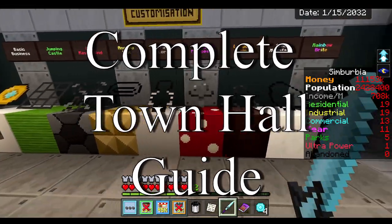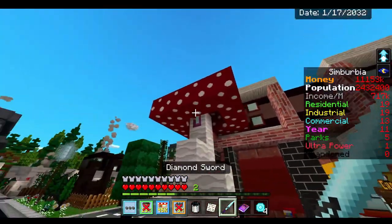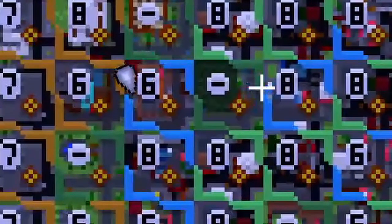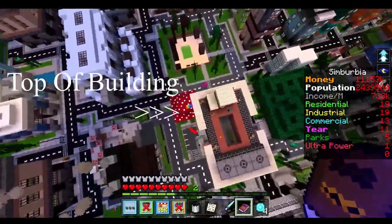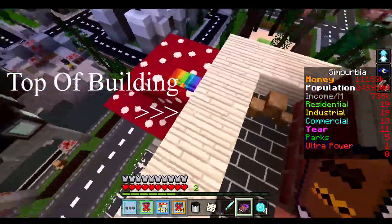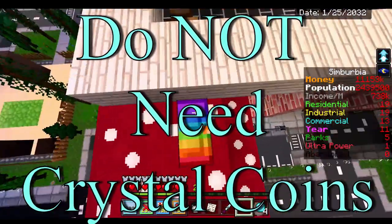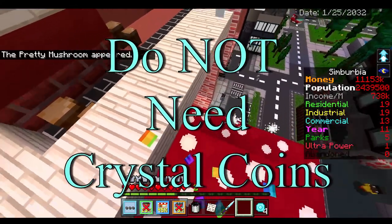We're gonna try to get the fairy princess. Here's the mushroom — this is the level six commercial building. We're gonna drop down onto the very top and hit this rainbow door. There's no crystal coin needed for this rainbow door, so you can just hit it and then place it on there.